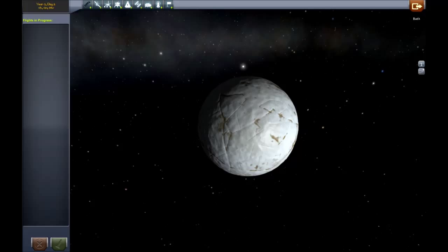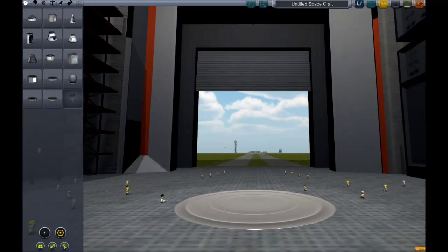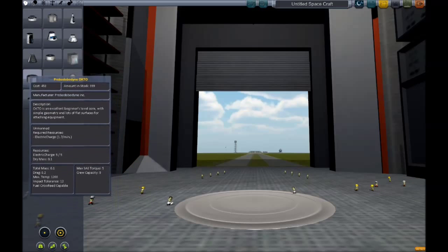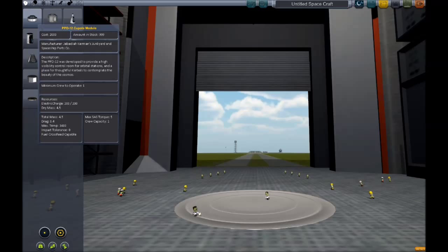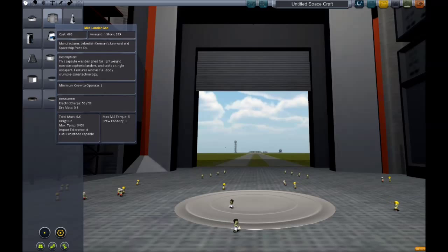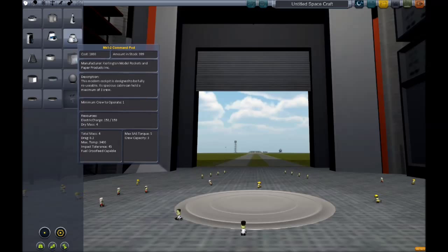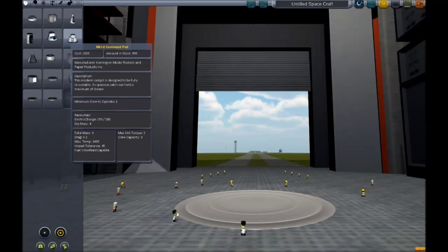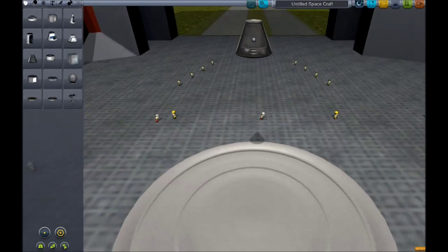Let's go back and start building a vehicle. Looking at all the capsules — command pod. These are all probes, I won't mess with those. Cockpits for space planes. There are a couple lander cans for landing and two different pods. I kind of want to do the three-person one, but it's got a mass of eight versus four, so I'm going to choose the lighter one because that'll be easier to put into orbit.